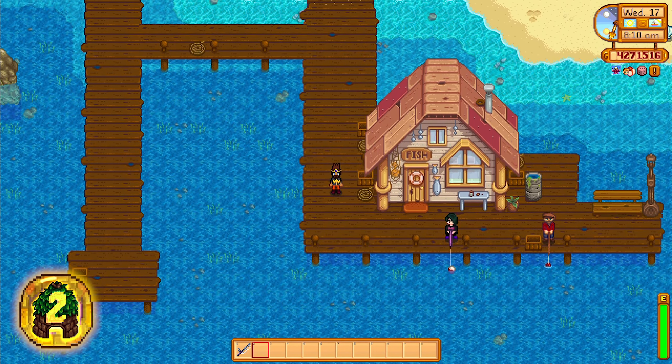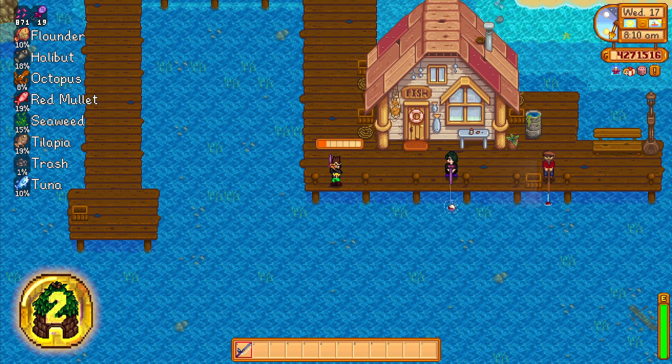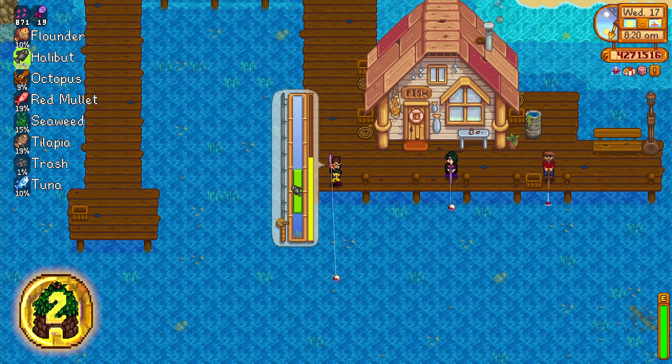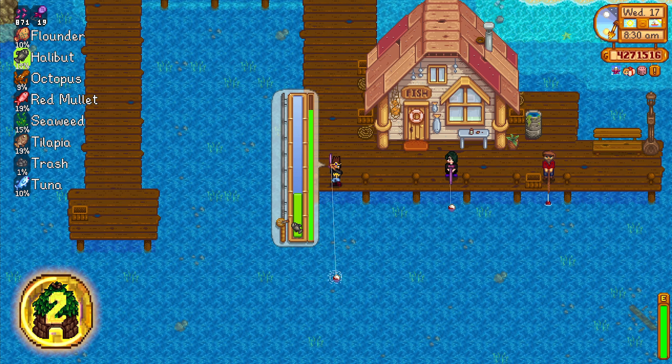When you equip your fishing rod, the next mod, Fishing Info Overlays, pops up at the top left of your screen. It shows what percentage you have to catch a certain fish on that cast. It also shows you how much bait you have left, and how many casts are left on the equipped fishing tackle.